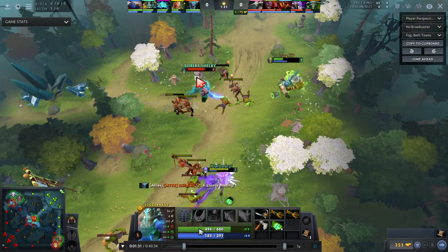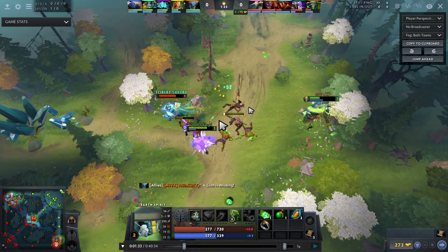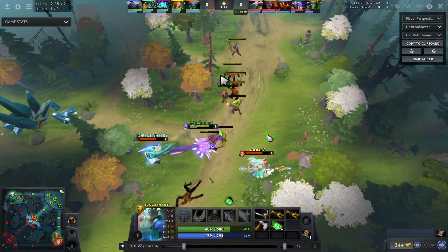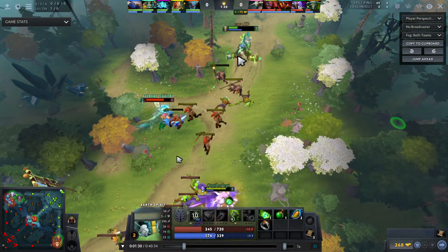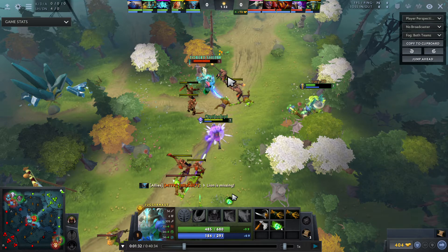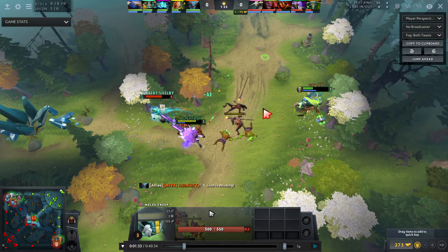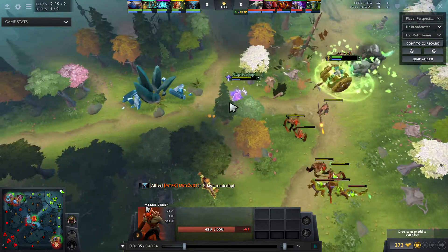Juggernaut blade furies me but there was no kill potential — I was full health and Enchantress didn't have slow yet — so I just walk out and use my Salve to get back to full instantly and continue laning with no problems. Another good time to Q was when there were four creeps on the Juggernaut — slow him down and run him down while four creeps chase him. My Q was on eleven seconds cooldown at that moment; if I had queued him we'd have had three creeps plus a surged Dark Seer running him down.